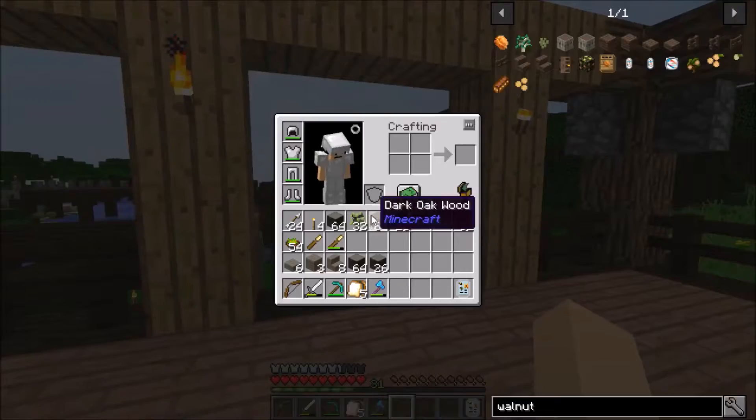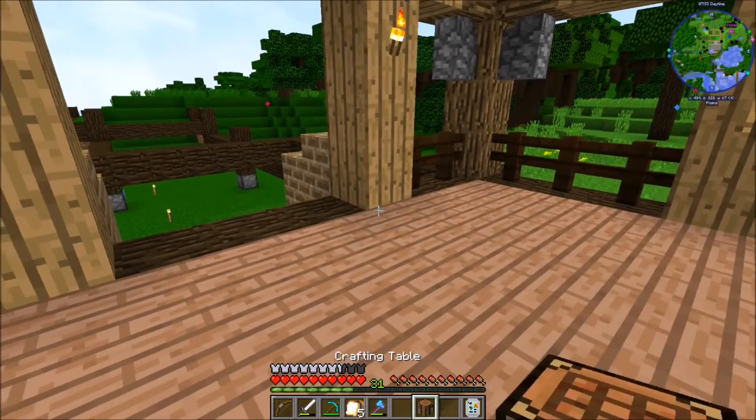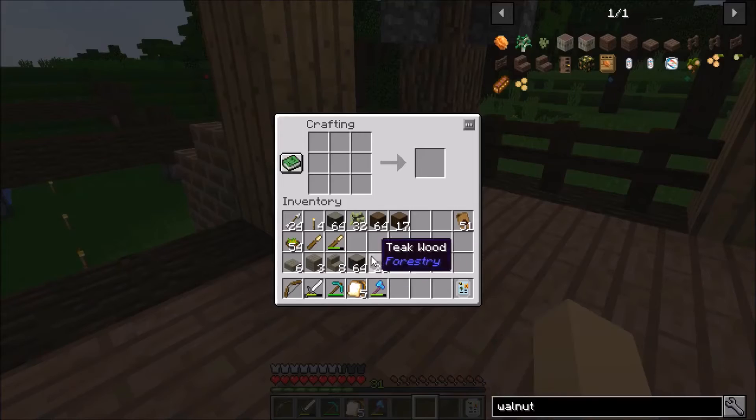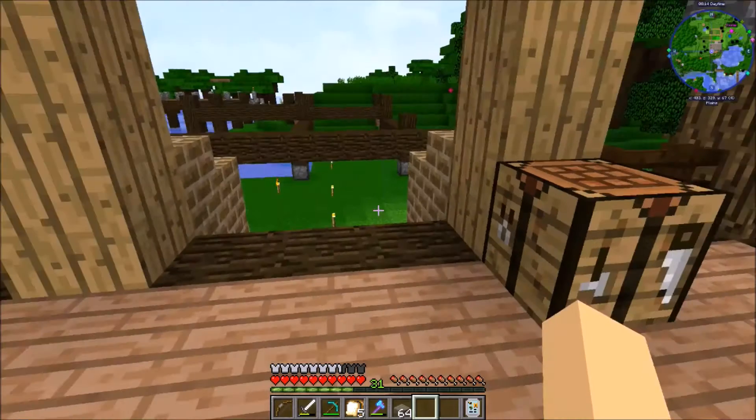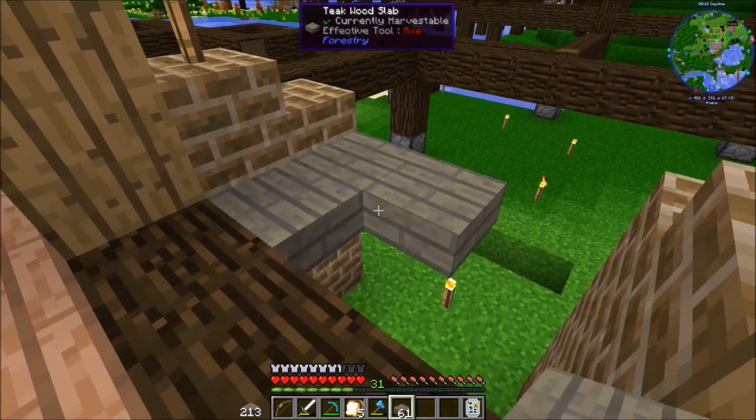Let's get inside here and find me a crafting bench. We're just going to make one here - use the dark oak, get a crafting bench, bada bing bada boom. Set this thing right about here where we can use it. Let's grab this and slab it up - there we are. Oh yeah, look how many slabs that thing made. We're going to go ahead and do one of these and see what this thing looks like now.